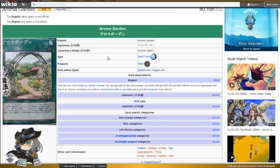Aroma Garden is a field spell. Once per turn, if you control an Aroma monster, you can gain 500 life points. Also, all monsters you control will gain 500 attack and defense until the end of your opponent's next turn. The important thing is most of this card's beauty comes from the fact that you will have more life points than your opponent. If an Aroma monster you control is destroyed by battle or card effect and sent to the graveyard, gain 1000 life points.